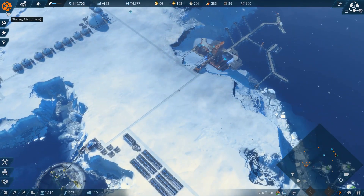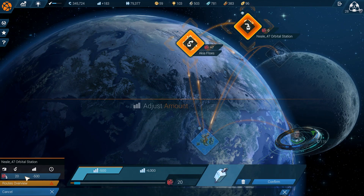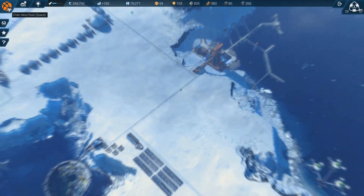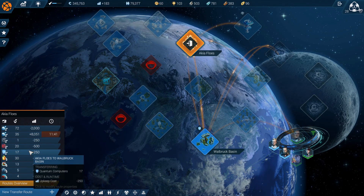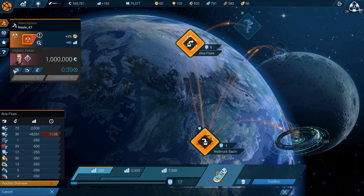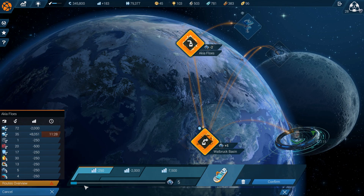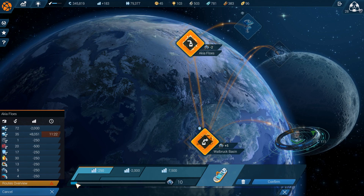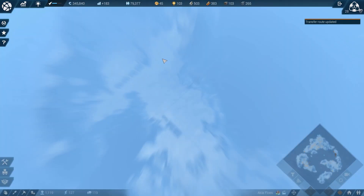No, I wanted to check the trade routes — not the ones that are in danger. Trade routes — I wish there was like a separate button or something. Finally. Attention — auctioning for own corporation share has started. Yeah, stop that. There's the timer. Renewing parameters.